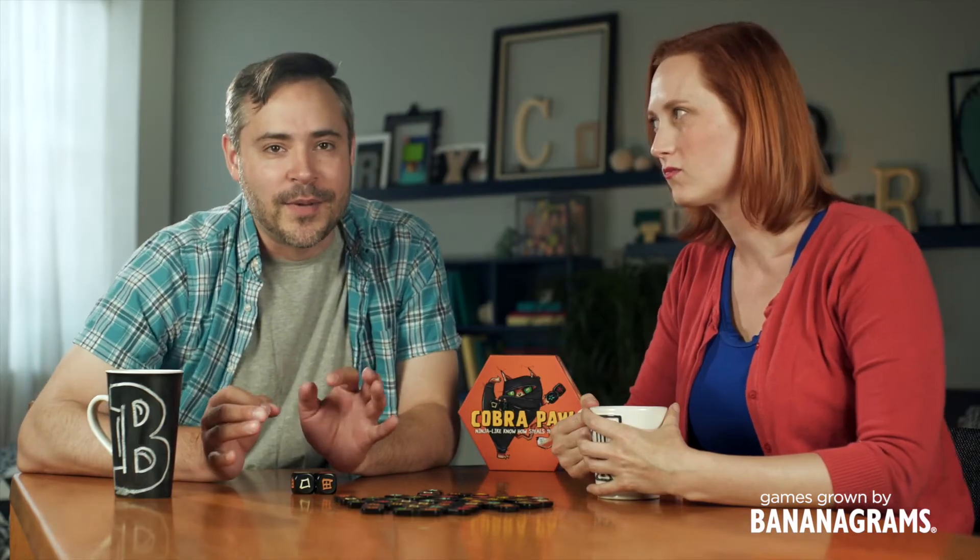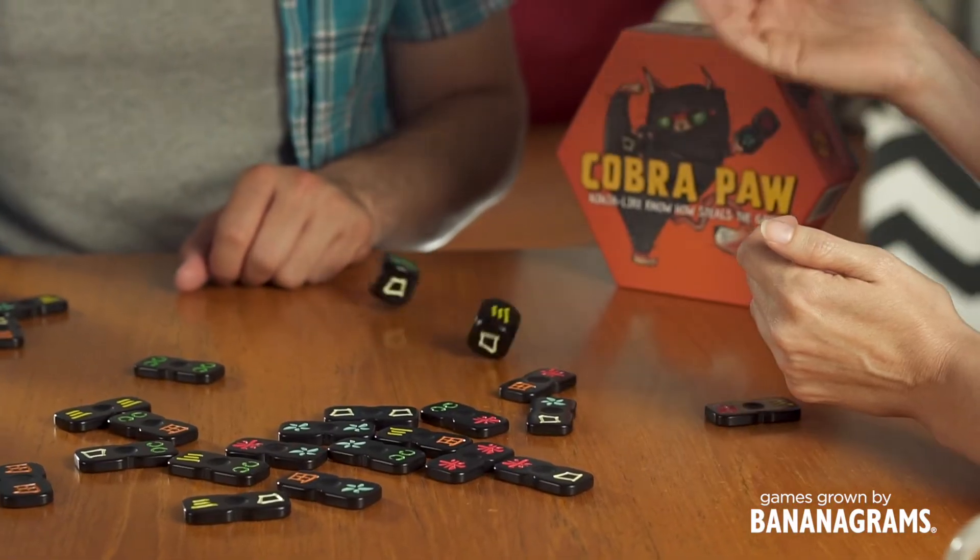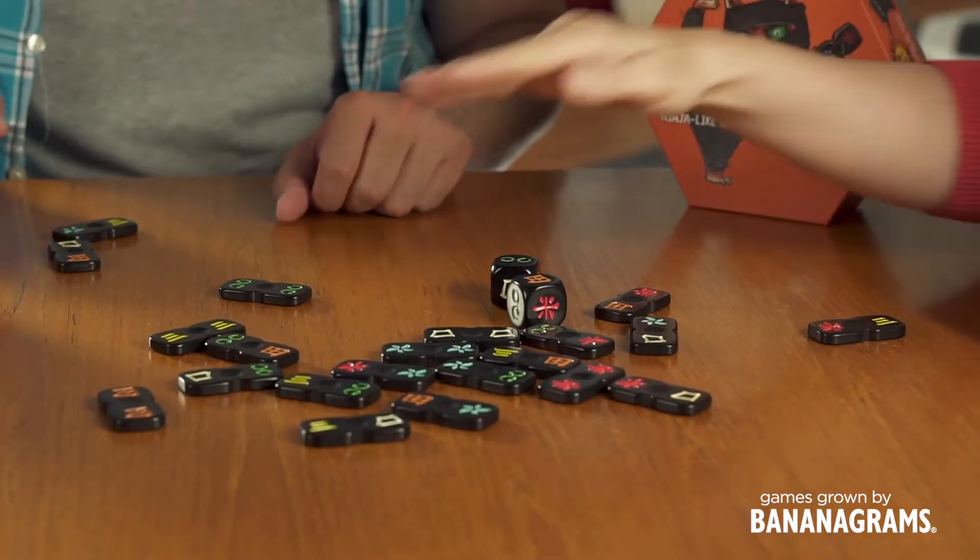What requires being fast, focused, and fearless, but is also really friggin fun? Tickling the feet of a sleeping tiger with pork chops tied to your waist? Well, maybe. But I'm talking about Cobra Paw, the roll and react tile grabbing game for two to six players from Bananagrams.